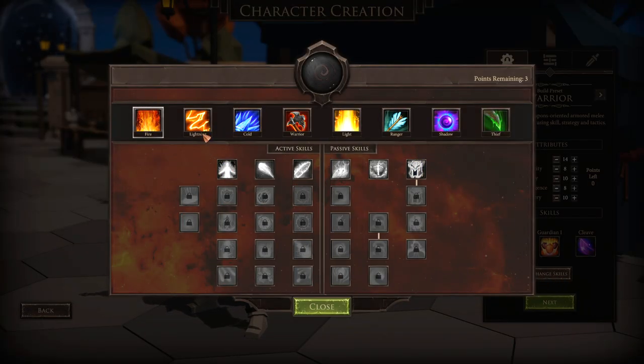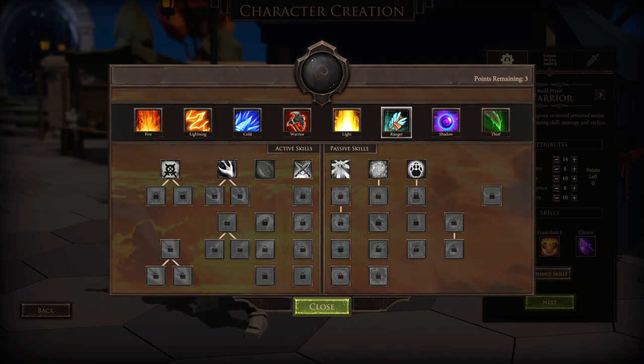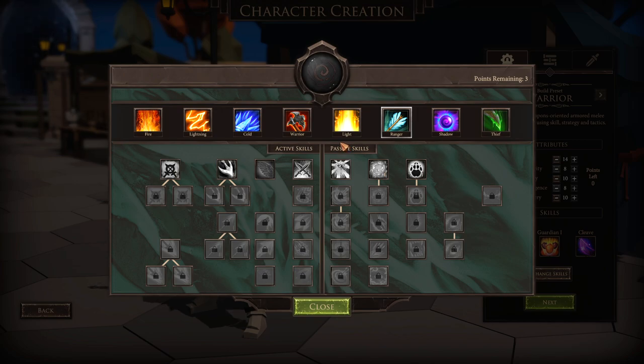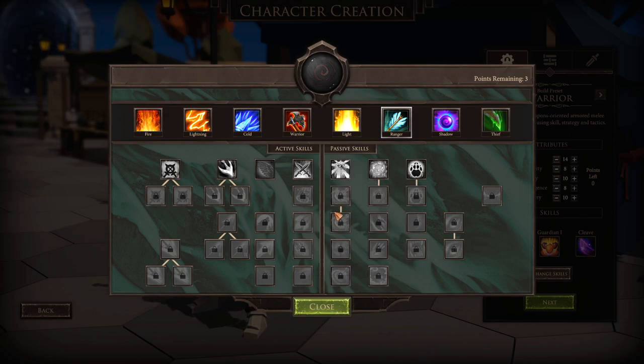At the moment there are eight skill trees that you can play around with — everything from fire to lightning to cold to warrior to light. There are things here where you can make custom paladin builds, shadow knight builds, lightning mage builds — you can do all kinds of stuff with it. I'm hoping they run with this idea and continue to expand it and add even more levels as the game gets more content dense.